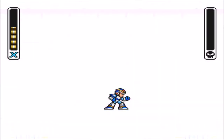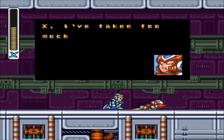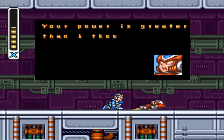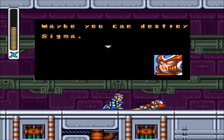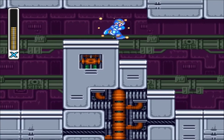Anyway, we defeated Vile. We gotta check on Zero though — hopefully he's okay from that blast. Oh no, Zero. X, I've taken too much damage. Auto repair systems can't handle it. My power is fading fast. Your power is greater than I thought. Maybe you can destroy Sigma. Don't worry, Zero — we'll avenge you. He died.